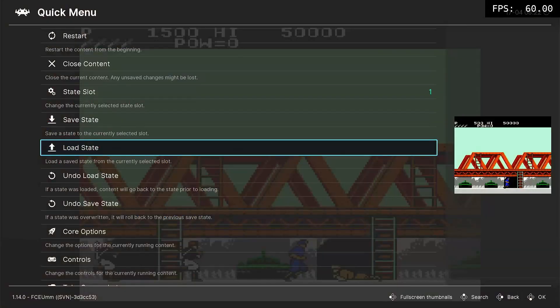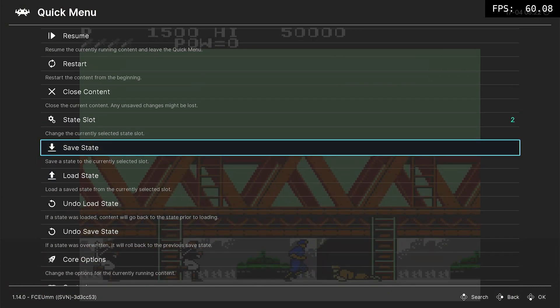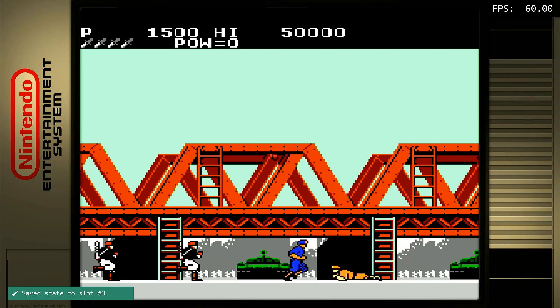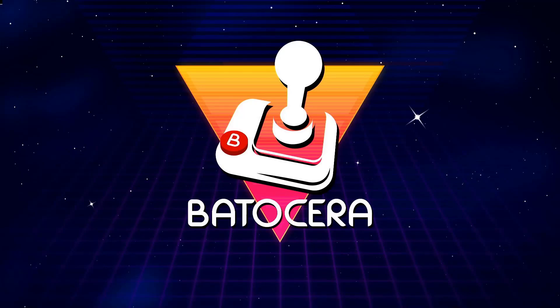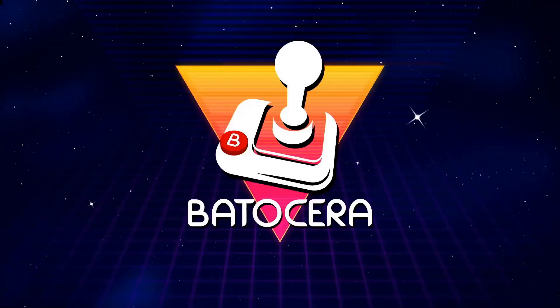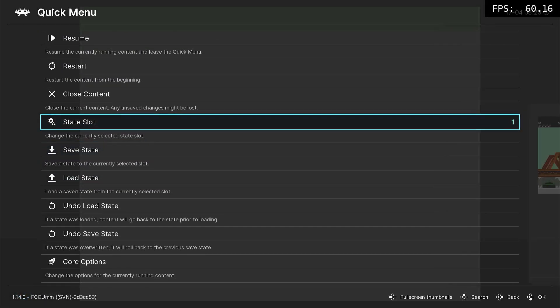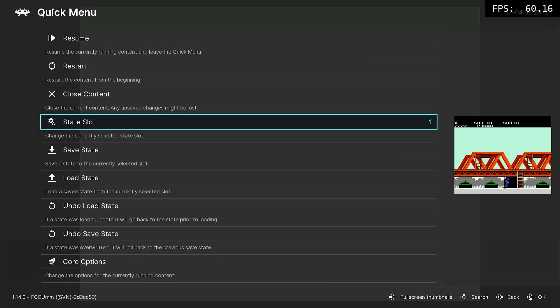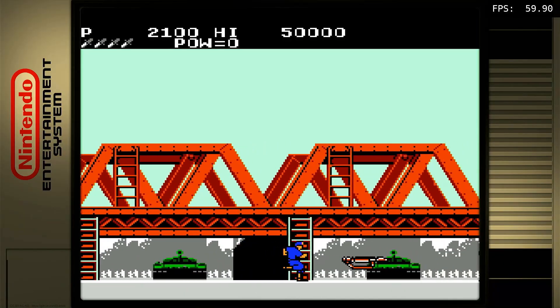This time I'm going to save it here. Select the slot — I'll select two. Save slot three. Exit the game again. Hot button, B and A again. Load that. I'm back again.